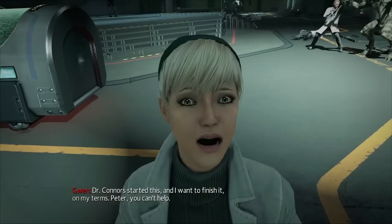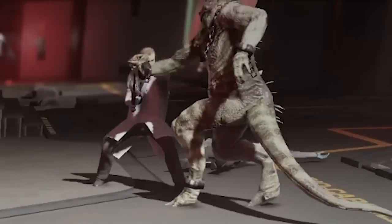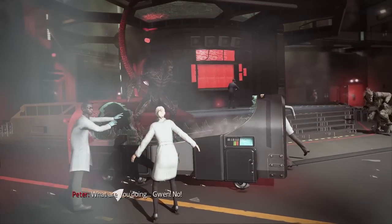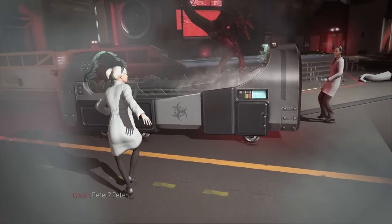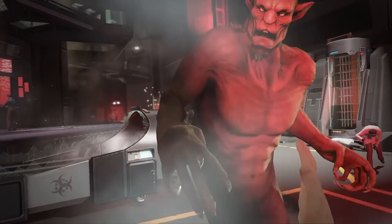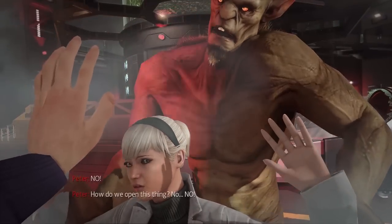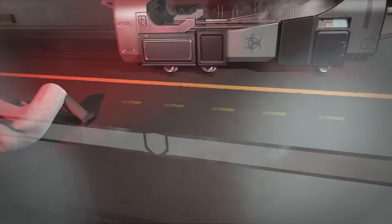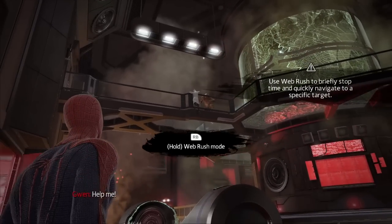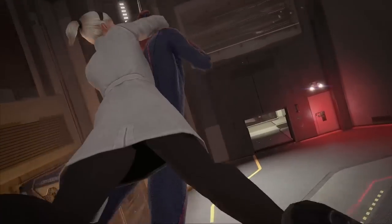'I'm not leaving you. Dr. Connor started this and I want to finish it on my terms.' The Lizard got out — how is he handling him like that? Y'all dead. Gwen, if you don't get out of there. That plot armor I see. All right, now back up, Vermin. Don't mess with her. He didn't got a nibble — and how did I just change my outfit like that? What is going on? Now Gwen is hanging on the edge. Here we go, same as the second game, of course.